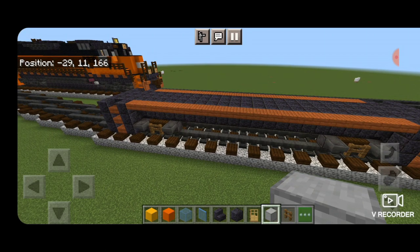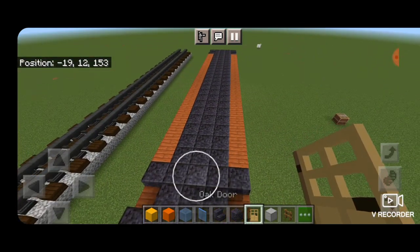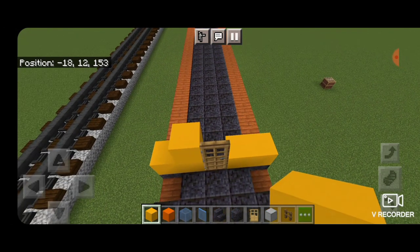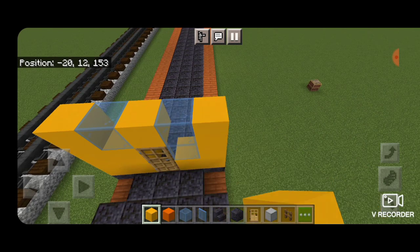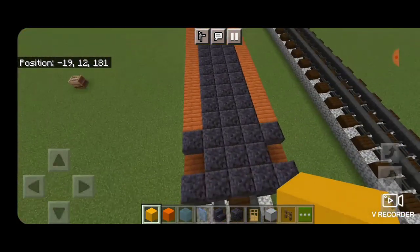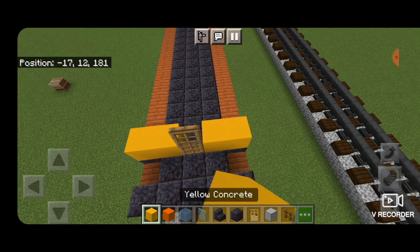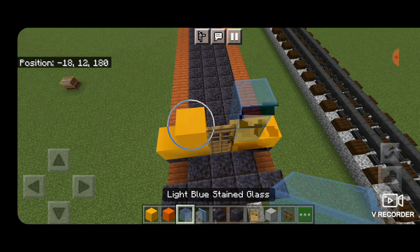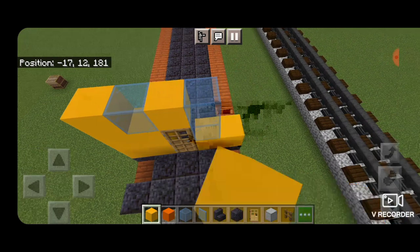Come on top of the end, on the third block back from the end of the caboose. Put a door in the middle — I'm using an oak door, use whatever looks best. Then two yellow concrete on each side of it. On the second layer: a yellow concrete on the left, a yellow concrete on the right, a column of two light blue stained glass, and another glass on the left side. Two yellow here, a yellow above the door, and two yellow on this side. Repeat the same pattern on the other end: door in the middle, two yellow concrete on each side, then on the next layer a yellow concrete on each side, two light blue stained glass blocks, and two yellow on each side with a yellow concrete in the middle.